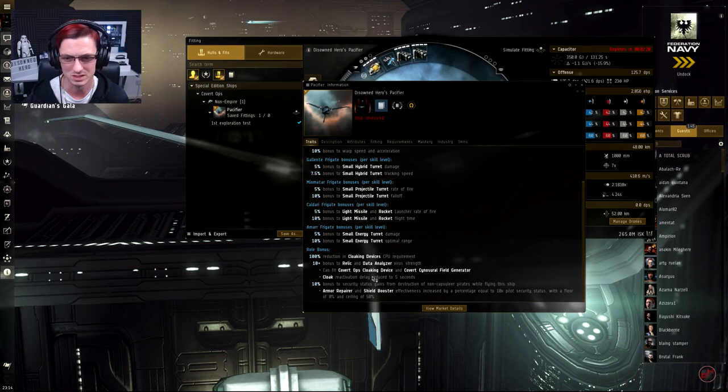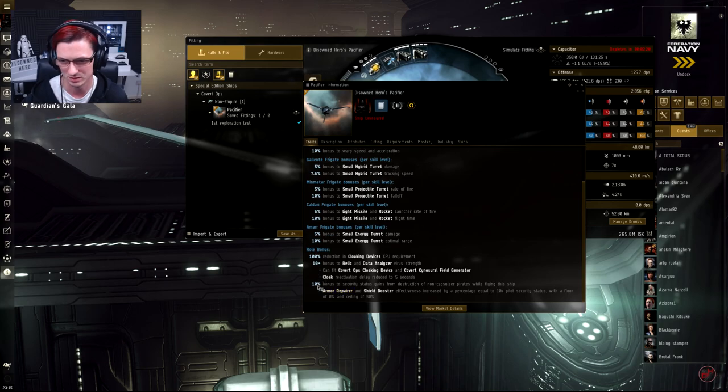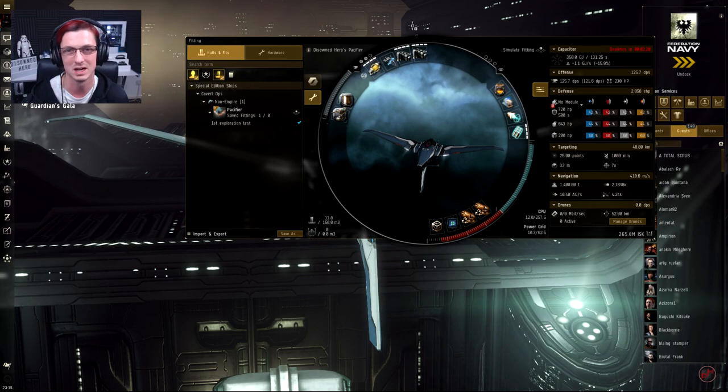Unique to Concord ships, you get a 10% bonus to security status gained from destruction of non-capsuleer pirates whilst flying this ship — so if you need to get your security status up quickly, this might be the ship for you. You also get armor repair and shield boost effectiveness increased by a percentage equal to 10 times your pilot security status, with a floor of zero and a ceiling of 50%. So if you're on negative standing like myself, you get zero percent bonus, but a plus-5 security status player gets a 50% bonus. It can also be fitted for either armor or shield tank, meaning anyone who sees you coming has no idea how you're fitted.